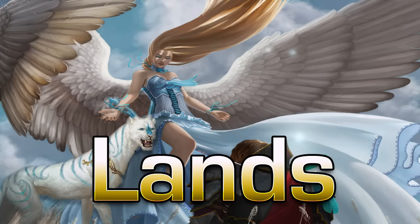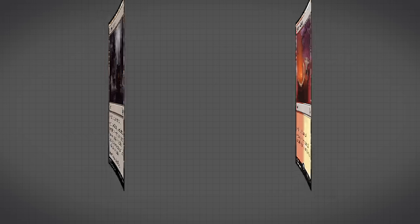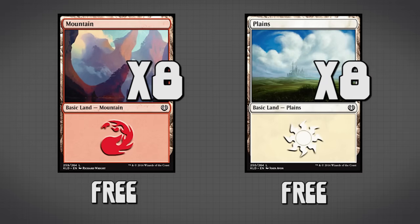On to the mana base. We're running two copies of Ghost Quarter as a main deck way to fight against Tron, and four copies of Battlefield Forge as a more flexible way to get red or white mana whenever we need it. The rest of the mana base is eight mountains and eight plains for all of our red and white mana needs.